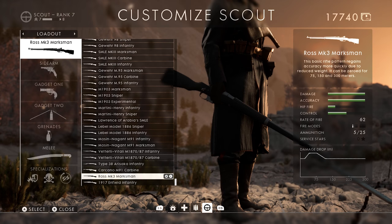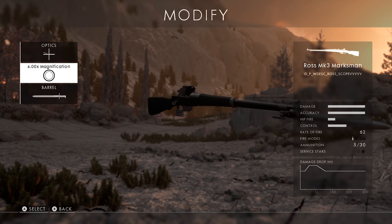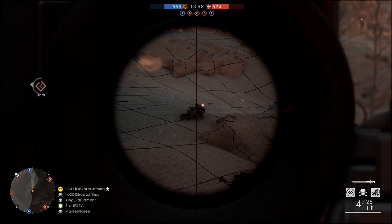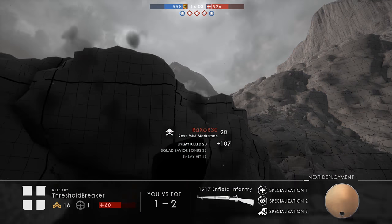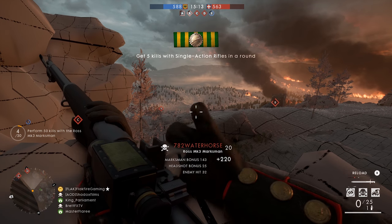For Scouts, DICE is adding two different rifles. The first is the Ross Mark III Marksman. This Canadian straight-pull rifle features a five-round integral magazine and a fire rate of 62 rounds per minute, according to the in-game stats. Because of its straight-pull design, players don't need to pop out of scope to chamber a round, making follow-up shots easier.